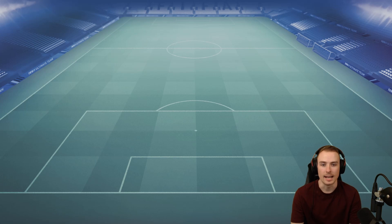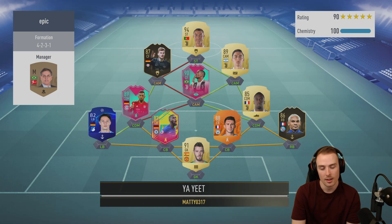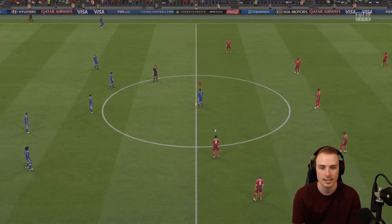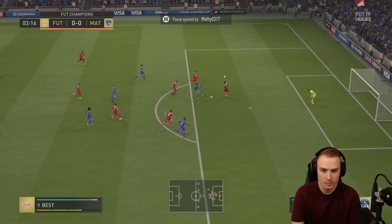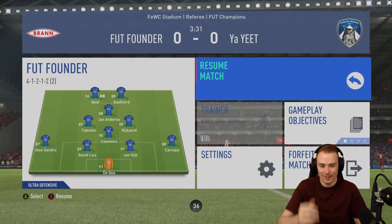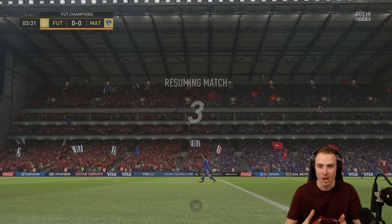Let's check out our opponent's squad. He's got Cristiano Ronaldo, Rüdiger, Laporte. He's got the weakly objective Boateng. His left back is absolutely tragic. It's a decent squad - I'm scared of that attack. If we get this win, this will be our eighth win in a row. I really don't understand how shots like that - a simple finesse with a prime icon moments player - just go over the bar. Come on George Best.